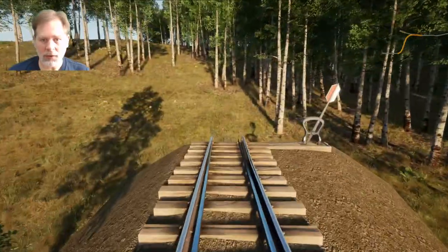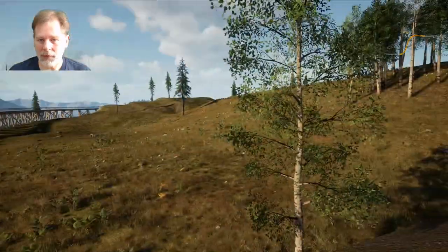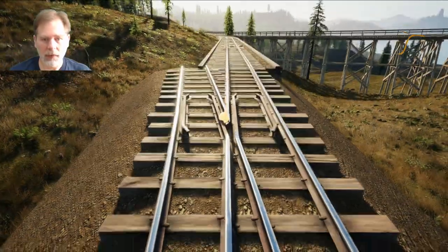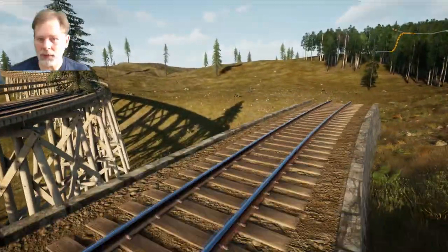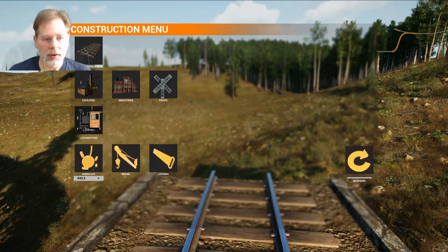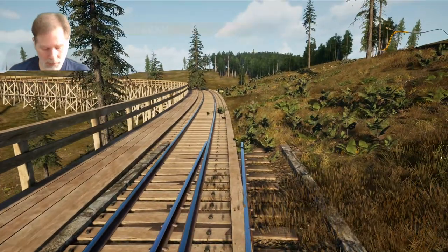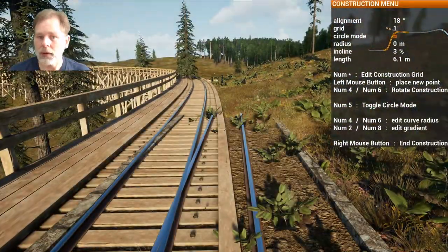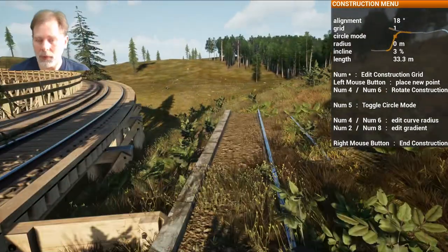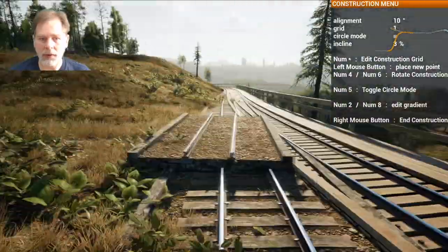Like that. See, that's the problem — we're going to run into this hill. So we need to come out this way more. We're going to take this out of here — we need to go out this way a little bit more. Let's start over on this. We're going to come out this way. Okay, and then... there we go. That looks good.